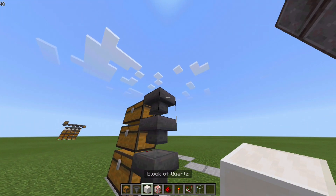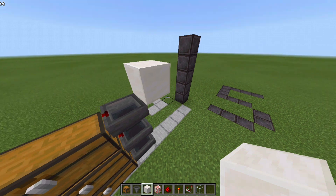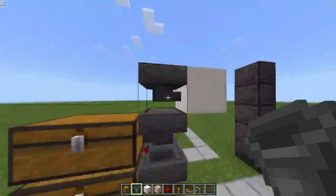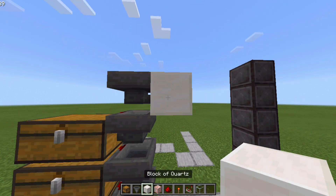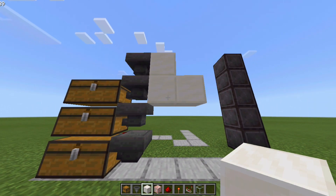Once done, go ahead and grab your temporary block and place a temporary block here, followed by a solid block here. Now go ahead and mine the temporary block, grab your hopper, and place a hopper facing into the solid block. Make sure that it is facing into the solid block - that is really important. Now grab your solid blocks and place solid blocks like this, making sure that it's in an L shape.